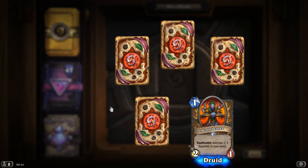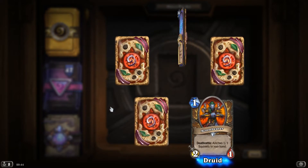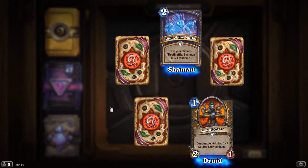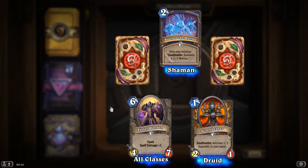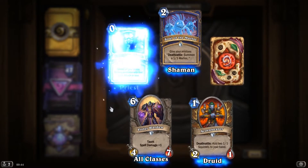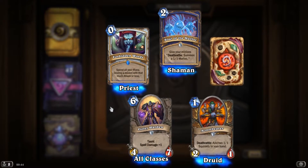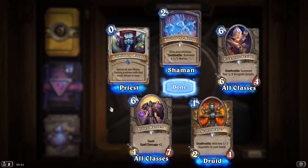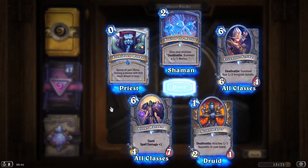Acorn Bearer, Deathrattle, add 2 1-1 Squirrels to your hand. Oh yeah. Soul of the Murloc, give your minions Deathrattle: summon a 1-1 Murloc. Violet Warden, Taunt and Spell Damage plus 1. Rare, Forbidden Words, spend all your mana, destroy a minion with that much attack or less. An Eccentric Scribe, Deathrattle, summon 4 1-1 Vengeful Scrolls.